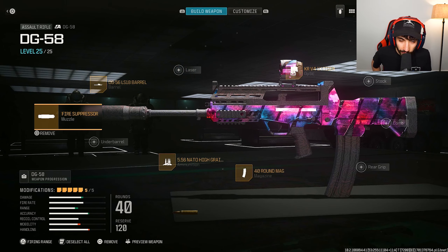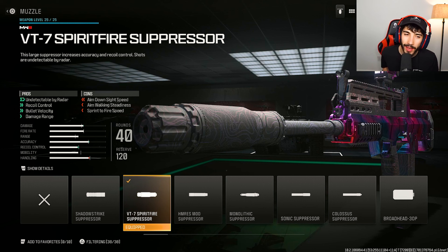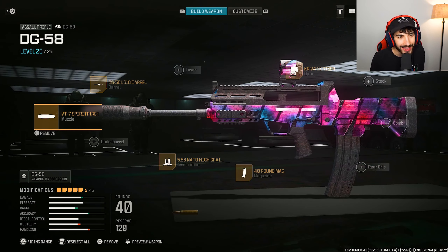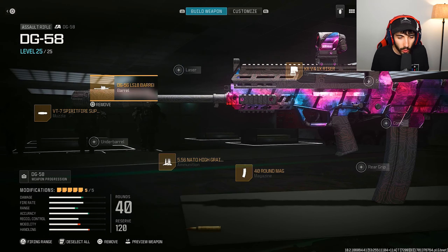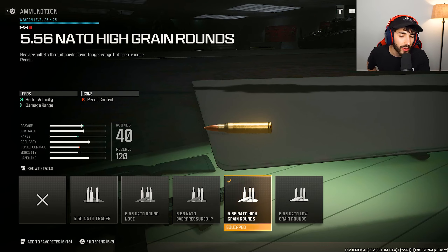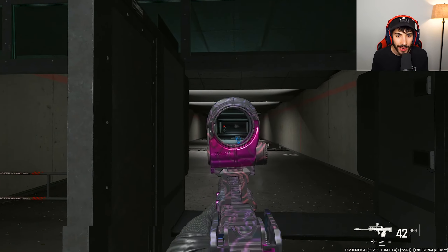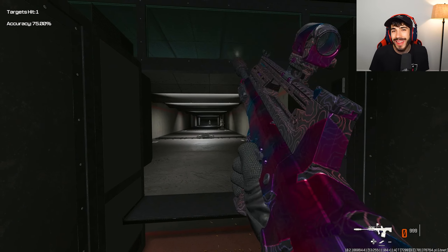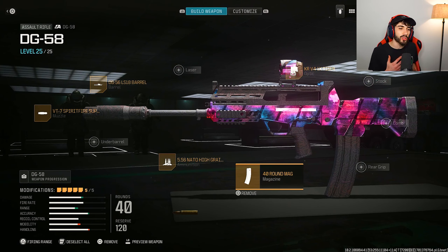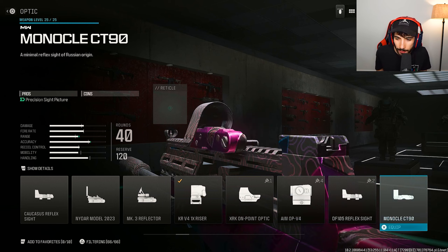For the DG 58 attachments: the VT Spitfire muzzle for bullet velocity, damage range, and recoil control. The DG LS 18 barrel for bullet velocity, range, gun kick control, and recoil control. High grain rounds again for bullet velocity and damage range. Then the 40 round mag — you can put the 60 if you want, but it does add a little bit more recoil and slightly affects aim down sight speed. The KR V4 1x Riser — or you can choose the Aim Op scope or the SZ Recharge.